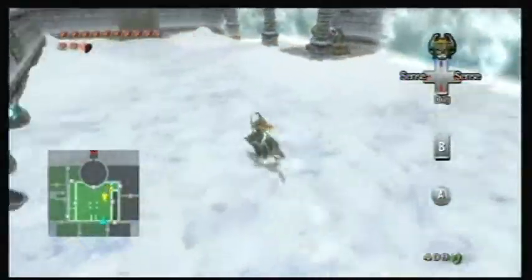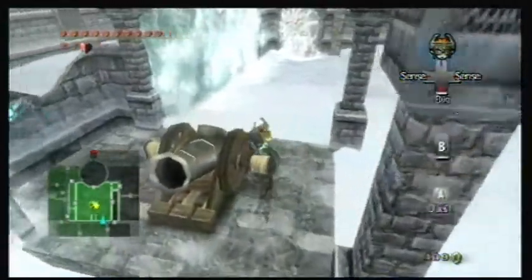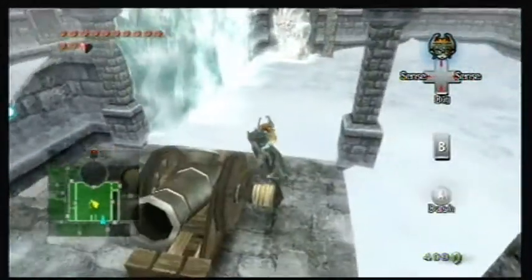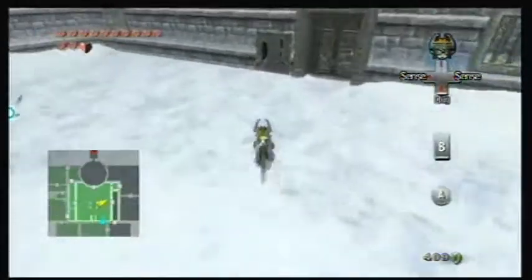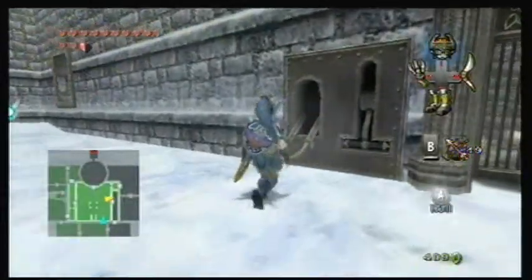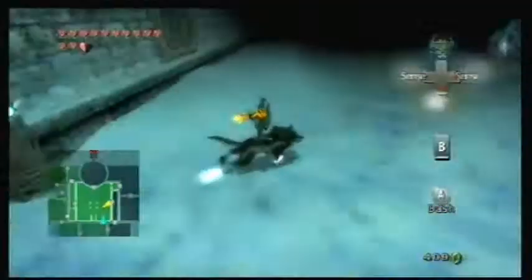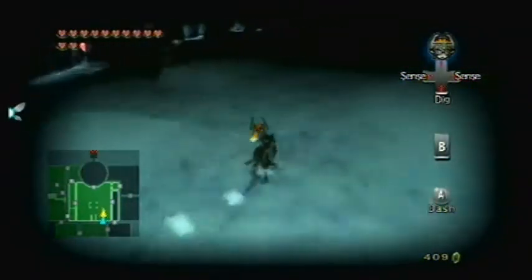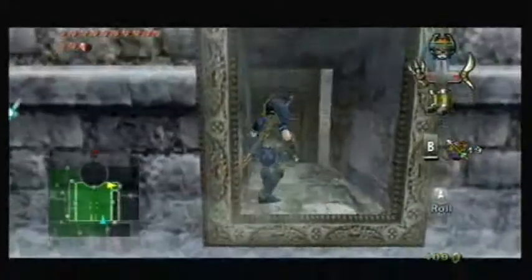The only way to get rid of them is with a dungeon item or this catapult. However, we need to use bombs in order to do it. And actually we can do it right now, but... well, I want to save it for later. Right, I don't have the key. Okay, where is it? I'm pretty sure we dig it somewhere. Or not. Okay, I'll head this way then.